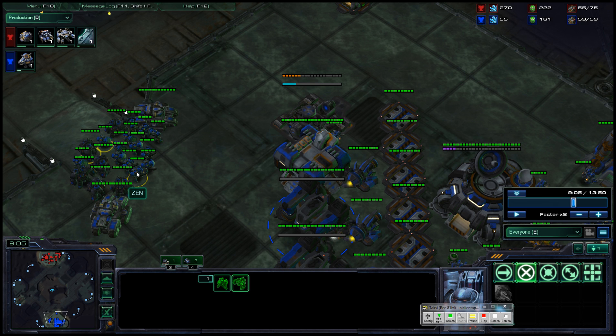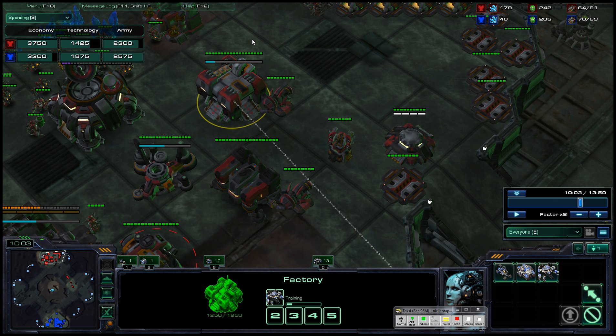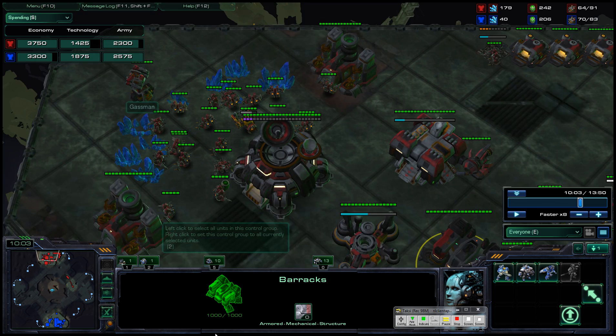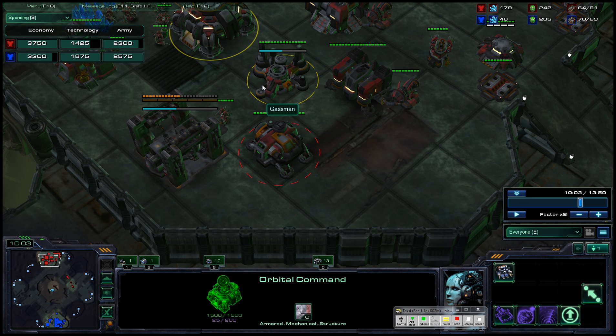Marauders and marines with stim dominate the crap out of Thors. Another thing to note is that at ten minutes you only had $2,300. This is pretty common for a Thor build, because the factory alone can spend $500 a minute, and the barracks can spend $250 — so those two buildings together can spend every penny you get off one base. You don't need any other buildings to spend all your money.